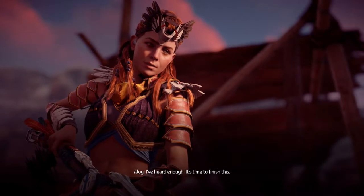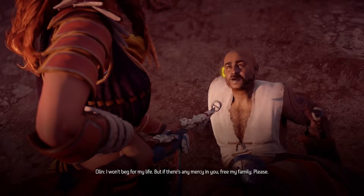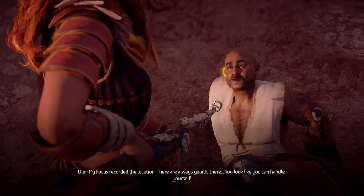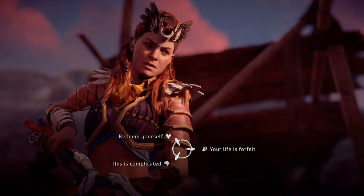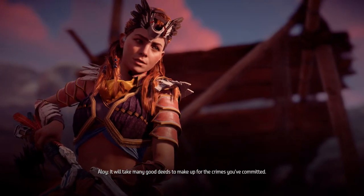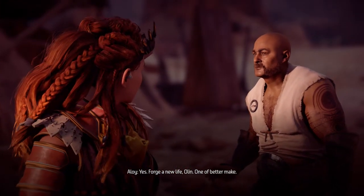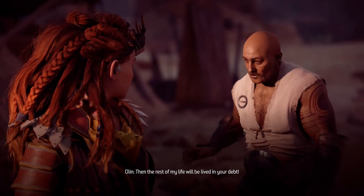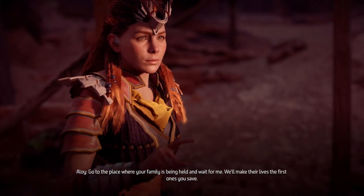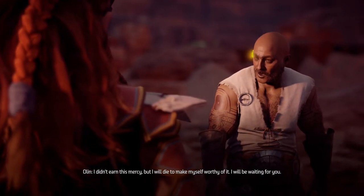'I've heard enough — it's time to finish this.' 'I won't beg for my life. But if there's any mercy in you, free my family.' 'Where would I find them?' 'My focus recorded the location. There are always guards there. You look like you can handle yourself.' 'It will take many good deeds to make up for the crimes you've committed.' 'You're sparing me? After all I've done?' 'Yes. Forge a new life, Olin. Go to the place where your family is being held and wait for me — we'll make their lives the first ones you save.' 'I will die to make myself worthy of it. I will be waiting for you.'